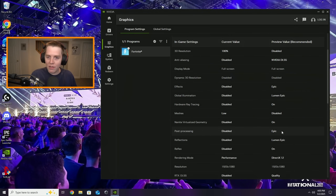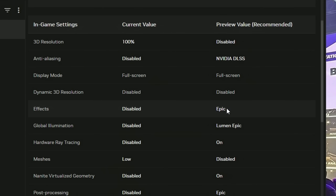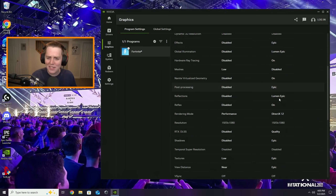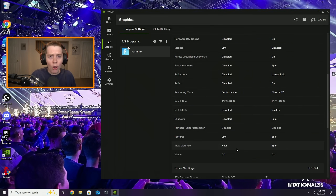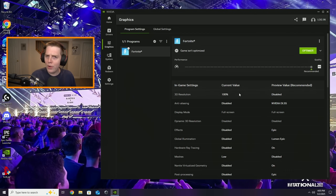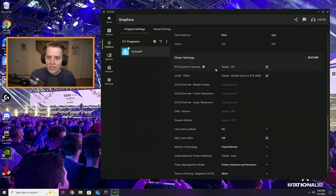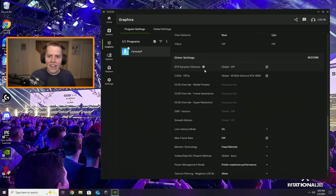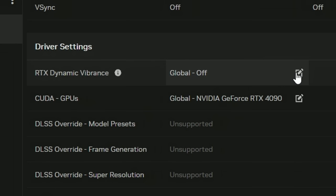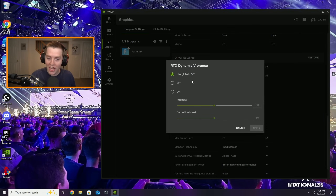The way to actually change settings in the NVIDIA app is to press the Optimize button — do not do that. They're gonna put you on DX11 with all Epic settings and just ridiculous options. You want all of them on near, low, disabled, or performance — basically what I'm showing you, and what I will show you. What you can change are your driver settings down here.